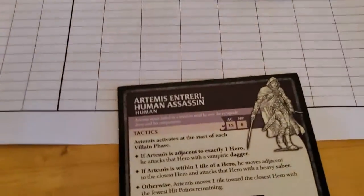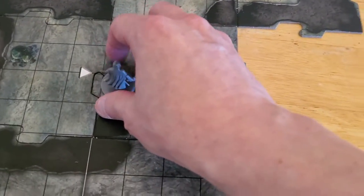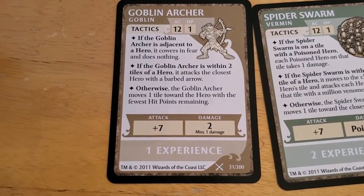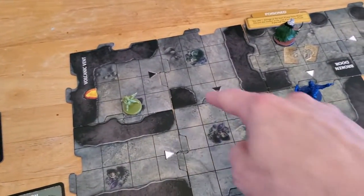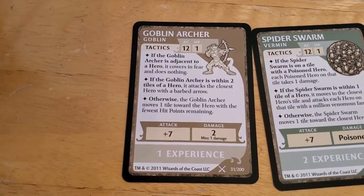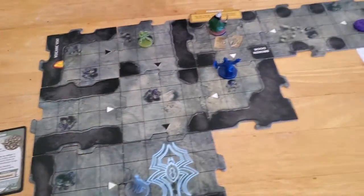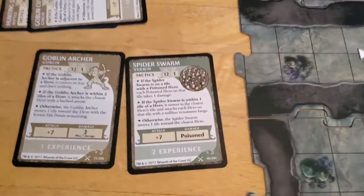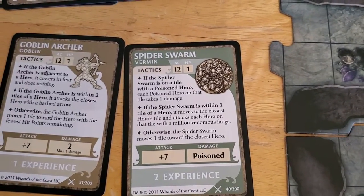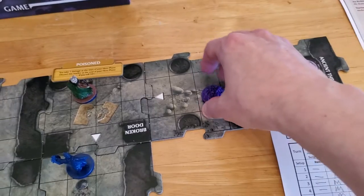Now Artemis activates and he's just going to move — mushroom to mushroom. Now the Goblin Archer activates. I think it's just going to move because it's not adjacent and not within two tiles — it's three away. So he's going to move one closer, just from here to here. Now the Spider Swarm activates. If the spider swarm is on a tile — it's not. If it's within one tile — it's not. Otherwise it moves one closer, so it's going to go mushroom to mushroom.